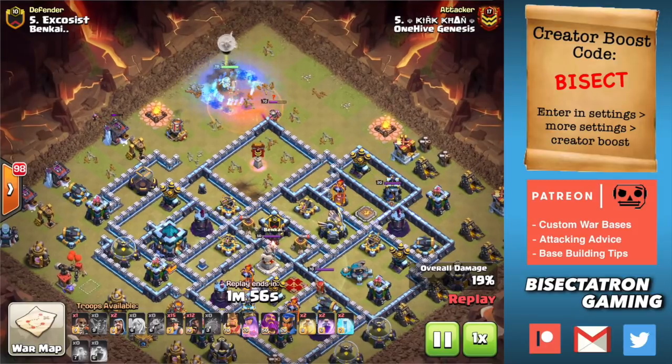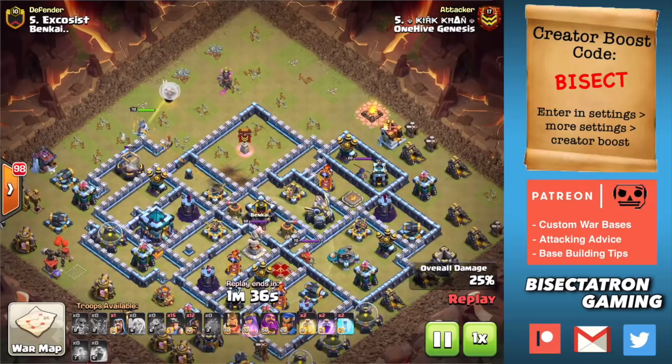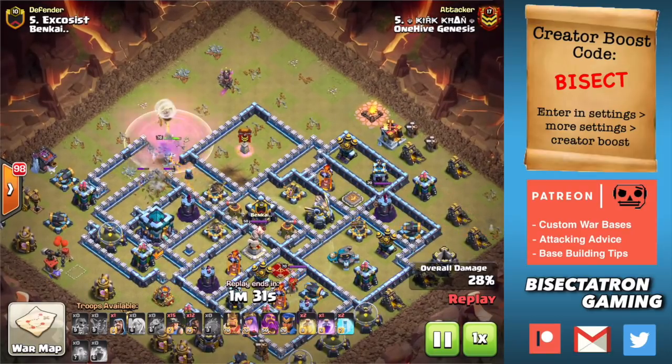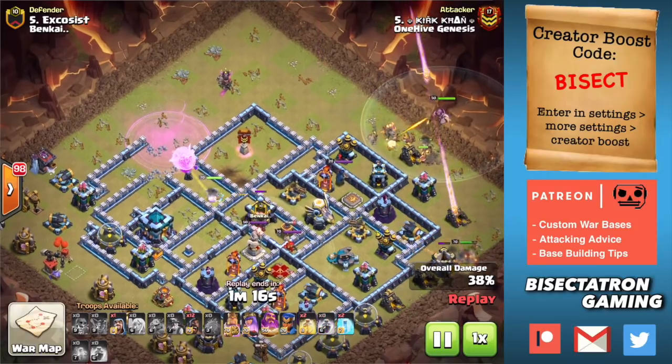We're gonna start at Town Hall 13, then move down to Town Hall 12 and Town Hall 11. Let me go ahead and say these four keys as we take a look at the attack. First one: you're gonna need narrow pathing for your hog and miner deployment. Everything needs to be able to stay within roughly the width of a heal spell. At Town Hall 13 that's a little harder because the bases are bigger, but you need somewhat narrow pathing otherwise they spread out too much, spread too thin, and the defenses have enough time to take them out.